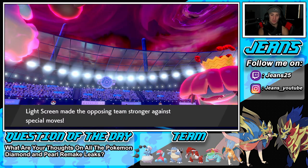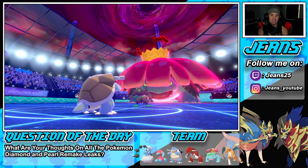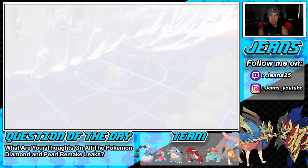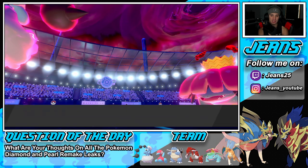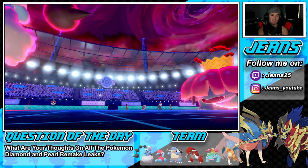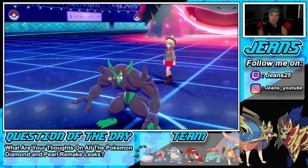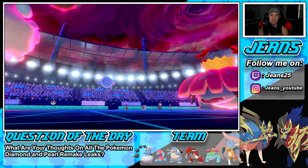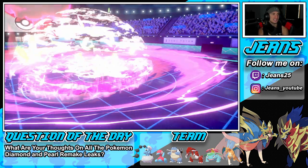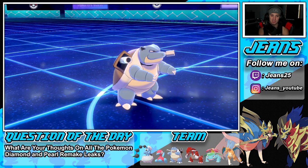We have speed from Max Airstream and we can Yawn onto the Grimmsnarl, which has Cobra Barrier. The good thing is Blastoise is going to get off a turn before Dynamax ends. I'm thinking another Airstream can KO Grimmsnarl. He drops a G-Max Bind Lash onto Blastoise — bye bye Blastoise. It was nice knowing you. Now we're sitting here figuring out how to play this one. We have two other starters left, which is great.